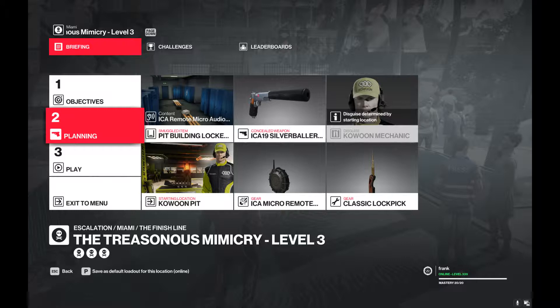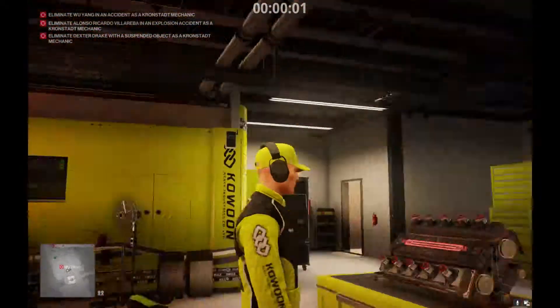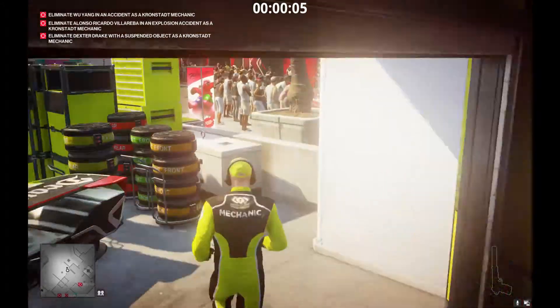This is a level 3 run through. You can figure out level 1 or 2 easy enough if you see this. I'm going to load out in the Kabun Pit with that disguise, a micro-explosive, a lockpick, and the silver baller. I didn't need the silver baller, and I had a distraction stowed away, but I didn't need it either. In fact, I don't think I needed the lockpick either.